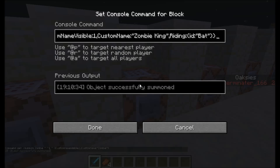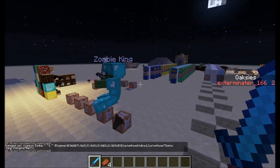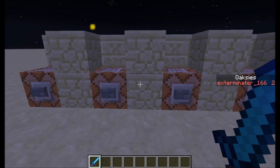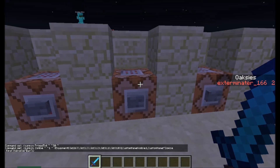This is a zombie with full diamond equipment — diamond armor, diamond sword — plus CustomNameVisible 1 and CustomName 'Zombie King.' It combines equipment, riding a bat, and a custom name — basically three of the things explained so far. The name is Zombie King and there we have the zombie king. The easiest approach is probably to just copy these commands and put in your own custom names, equipment IDs, or data tags.